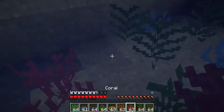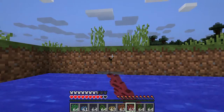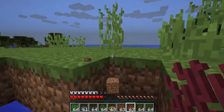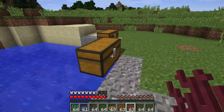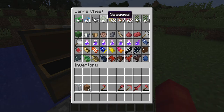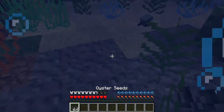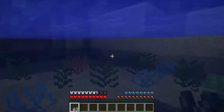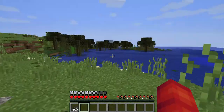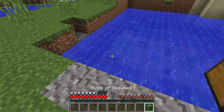There might be a couple more I'm just forgetting but these are the ones I'll take out. Let's break this block. Okay, so these are really cool as well. I actually grabbed some oyster seeds - you can actually place these on sand like that. They're very cool. Next thing we have is the block of seaweed, very cool.